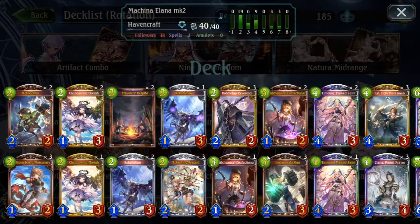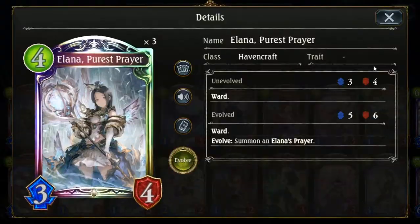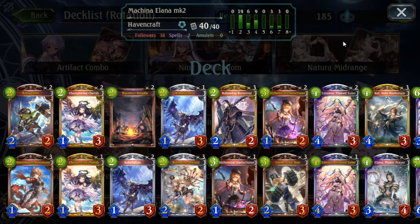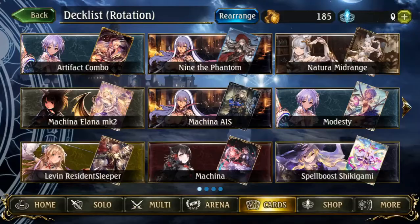Since we essentially run two copies of Alannah now — Alannah herself and Robo-Whip Reverence — we can get some pretty disgusting boards that are nearly impossible for most decks to deal with, unless they're running Hard Removal or something like the Union Burst and IO in Blood.